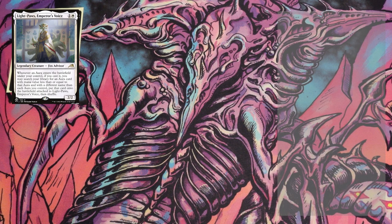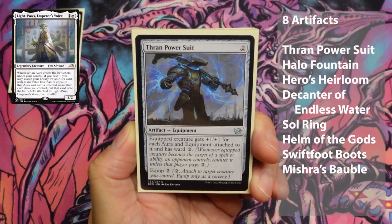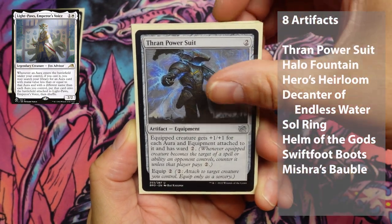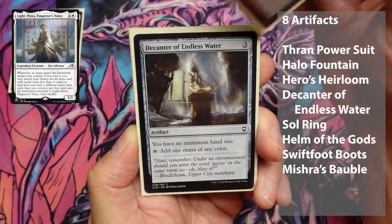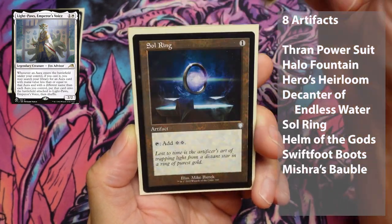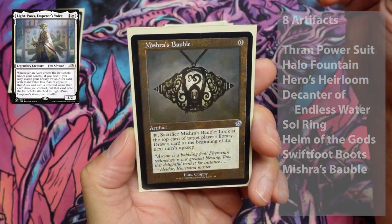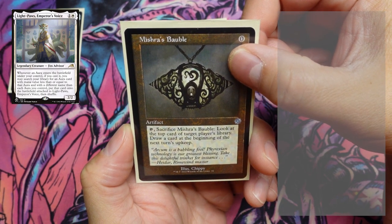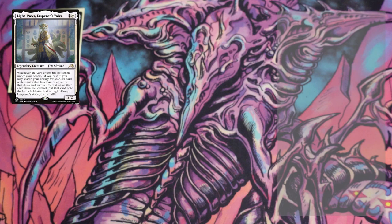Next up, we have artifacts. He's got eight artifacts in this deck. We have Thrawn Power Suit, Halo Fountain, Hero's Heirloom, Decanter of Endless Water, Sol Ring, Helm of the Gods, Swiftfoot Boots, and Mishra's Bauble. Not too bad, a little assortment there.